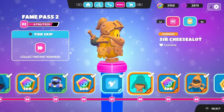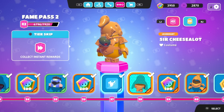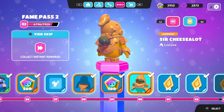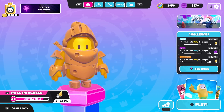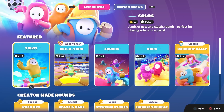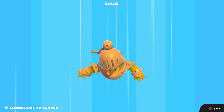Here is our Sir Cheese-A-Lot costume — so cool and delicious. It even has a little sword with an olive struck through it. That is awesome. It's our last costume, at least the normal costume, as part of Fame Pass 2 of Season 4, levels 38 and 40. We had to work quite a lot to get here, but I'm glad we did. We're gonna hop into some action to celebrate, starting with the solo show. Maybe we can stack up a few wins to get some extra crown shards.